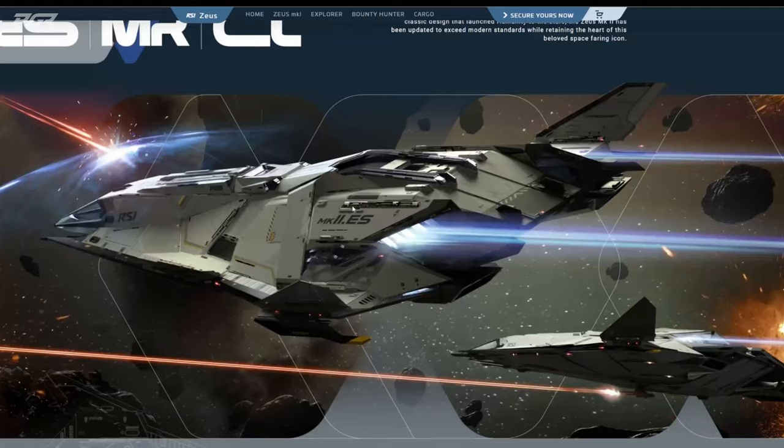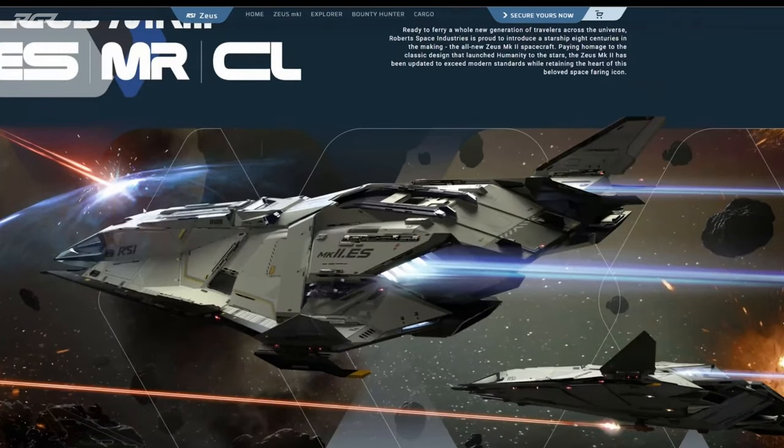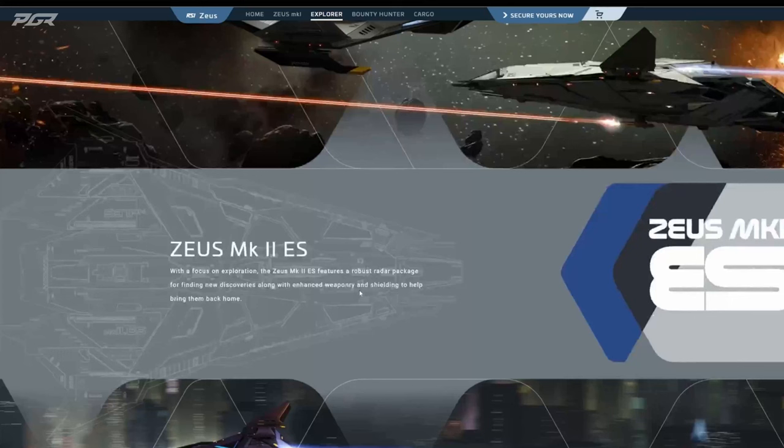This is the ES right here. I love the skin of this. When you look at the ES, it's called the Essential. Let's get a little bit of details on it — it says Zeus Mark 2 Essential, with the focus of exploration. The Zeus Mark 2 ES features a robust radar package for finding new discoveries, along with enhanced weaponry and shielding to help bring them back home.